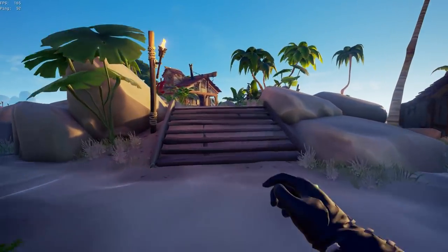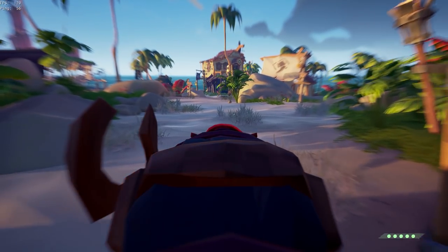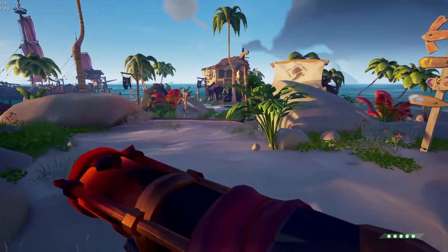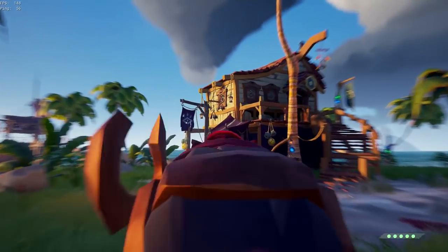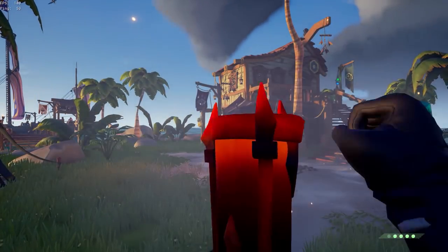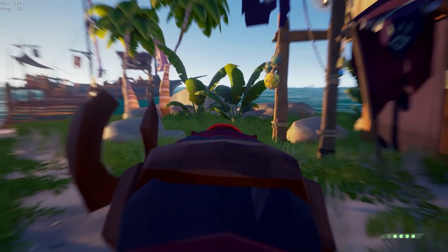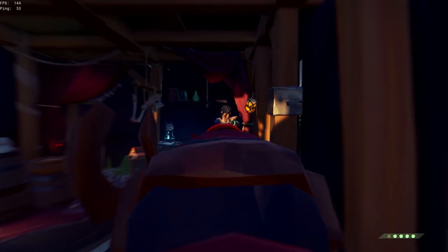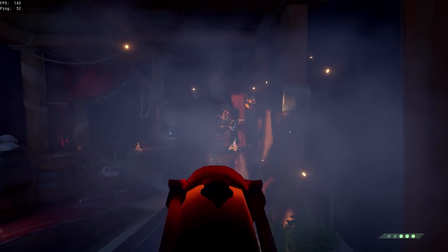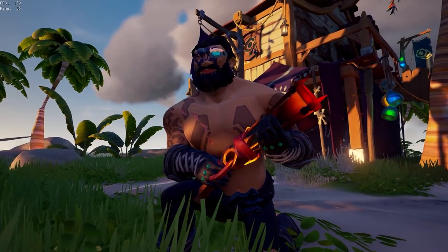Lastly we are looking at the Dark Warsmith Blunderbuss. As you can see here it is very similar to the pistol — a black base with brass copper trims and a glowing tip. It's actually quite nice to aim down sight with, no real obstructions like the Triumphant Sea Dog Blunderbuss. It's not a bad blunderbuss — actually a pretty decent one.